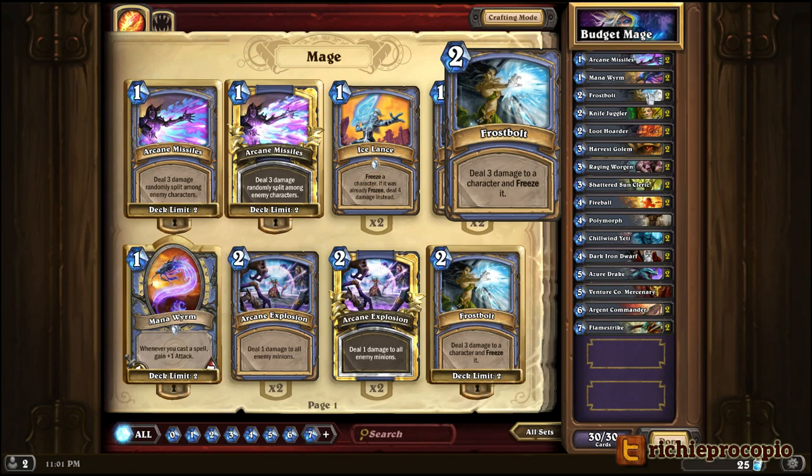We're going to keep two Frost Bolts in the deck. Those are basic cards and it's pretty easy to see why — 3 damage and freezing targets is very good for 2 mana.